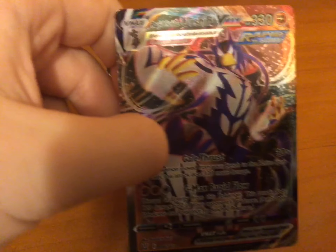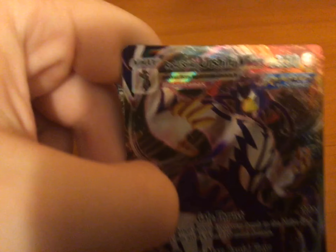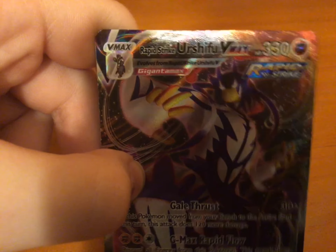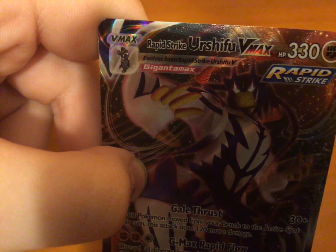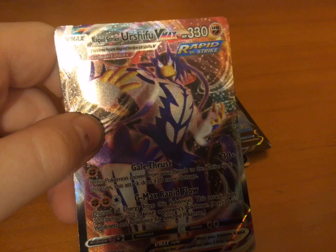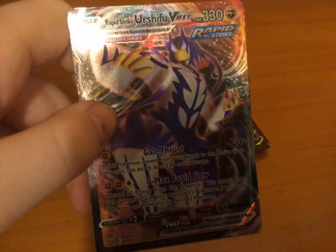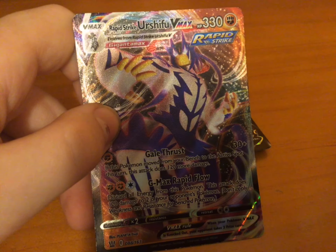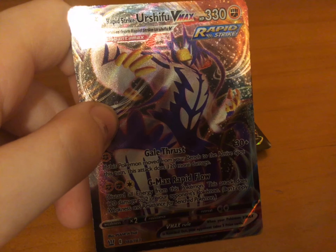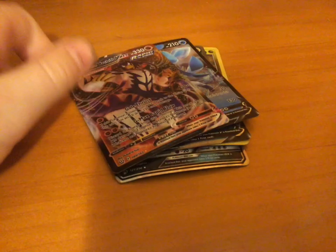Now let's move on to the V max! Okay, so this was evolved from a Rapid Strike Urshifu V — Rapid Strike Urshifu V max. HP 330, Rapid Strike, and Gale Thrust, 30 plus, and 120 damage to two of your opponent's Pokémon. It's 240 damage. That's insane.